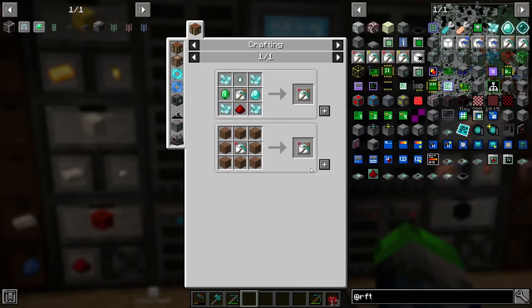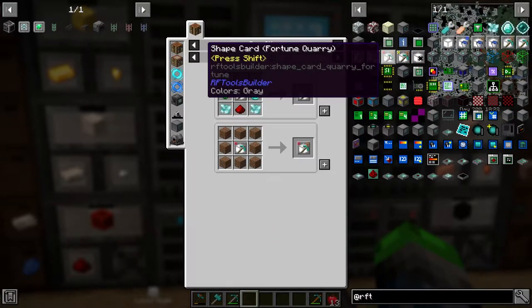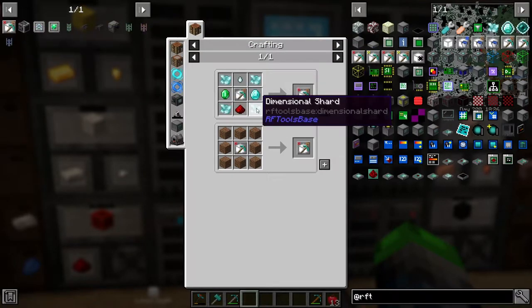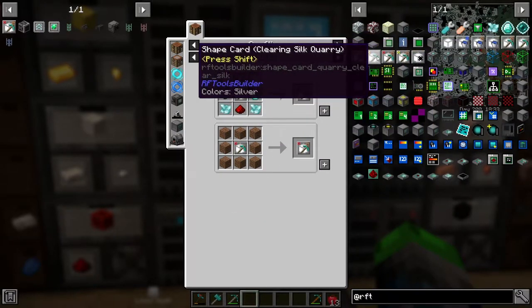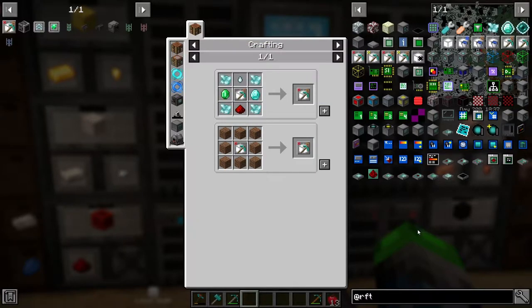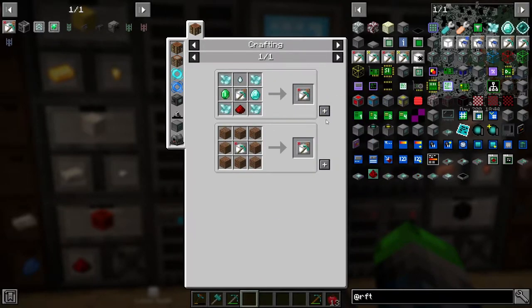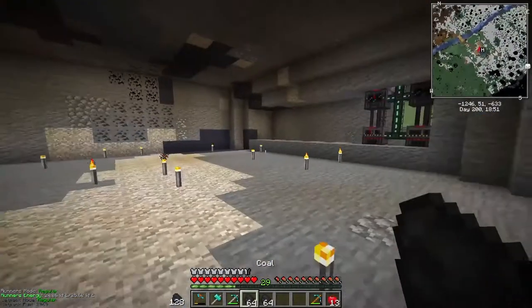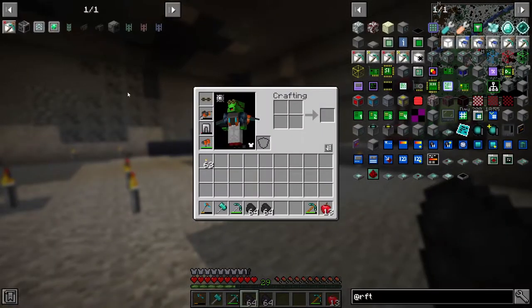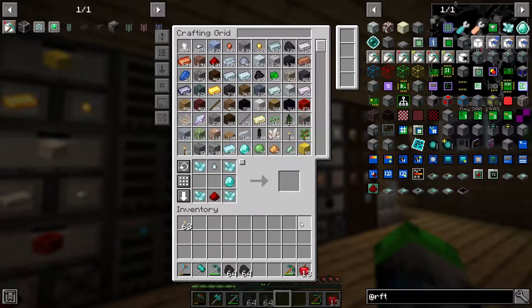We're gonna see about getting some Fortune on. The only thing we really need is to put some Fortune on — just takes some dimensional shards, a gas tier diamond, redstone, emerald. That is what the Fortune quarry has become. I would actually like to make a clearing Fortune quarry. We have everything but the emeralds, so we can go pay our villager friends a visit. I'm out of the thing so I'm gonna go pay them a visit, see what they want to trade.